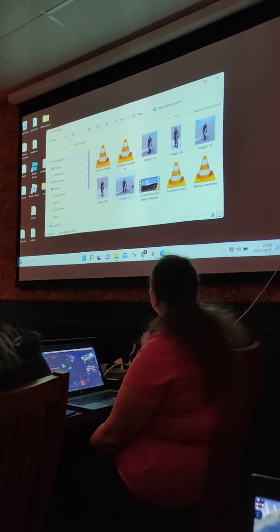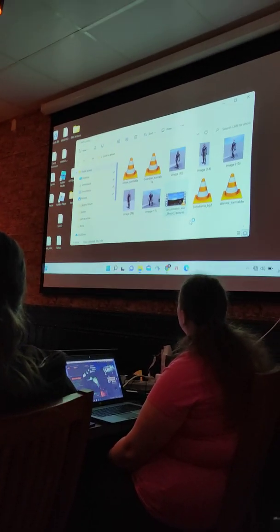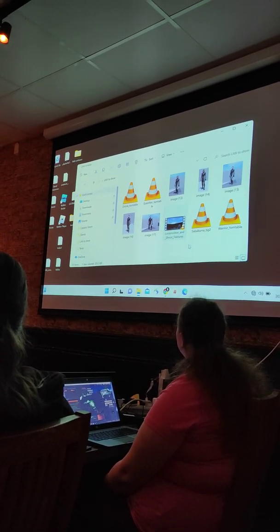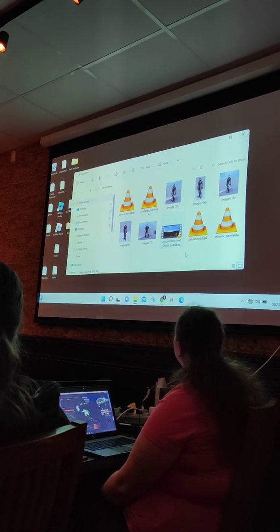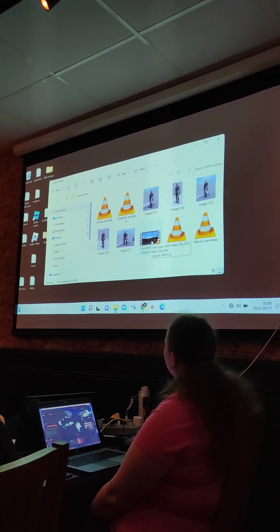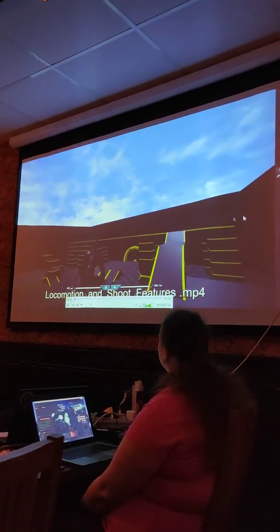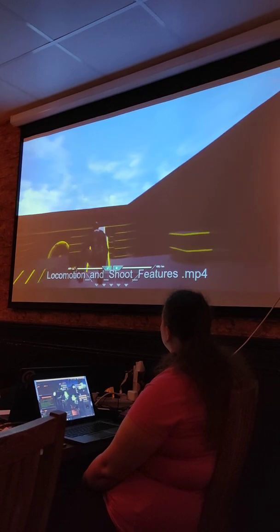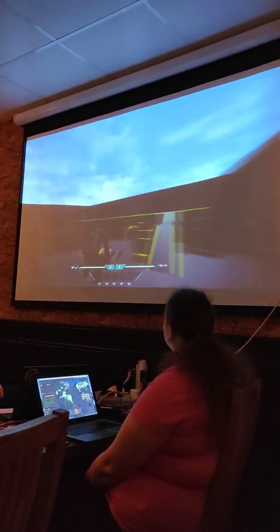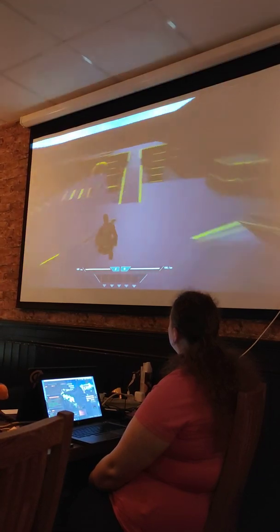And then we can start with one of the videos, always showing solid animation and flow for that character. A little bit of that lighting on the projector, but you can see the character sort of moving around in a test area.